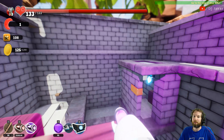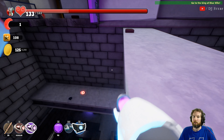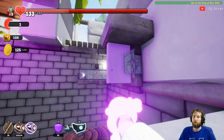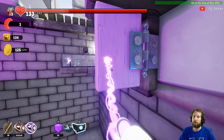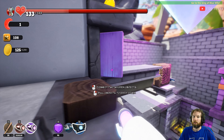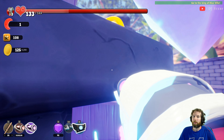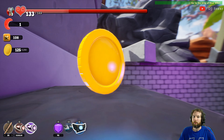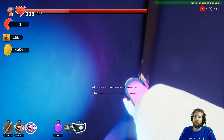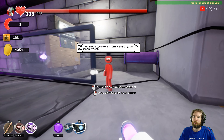I mean, I knew most of this stuff anyway - this dude did not help like at all. Over here - no. This one - oh, that was a little crazy. Beam can pull light objects to each other - yeah, okay, got it.